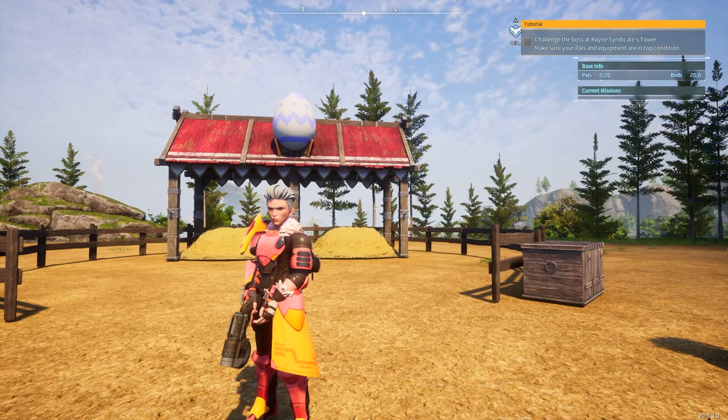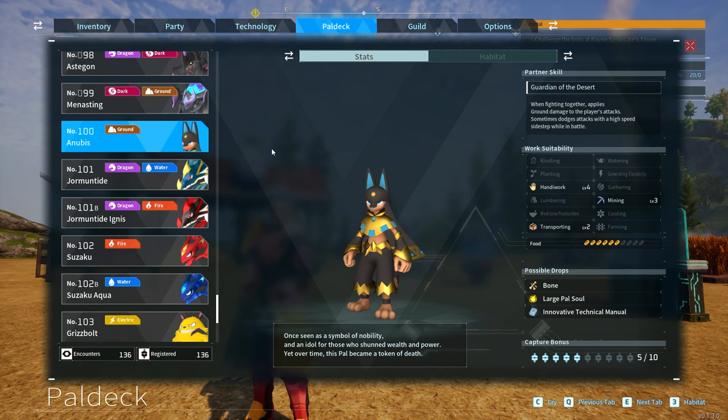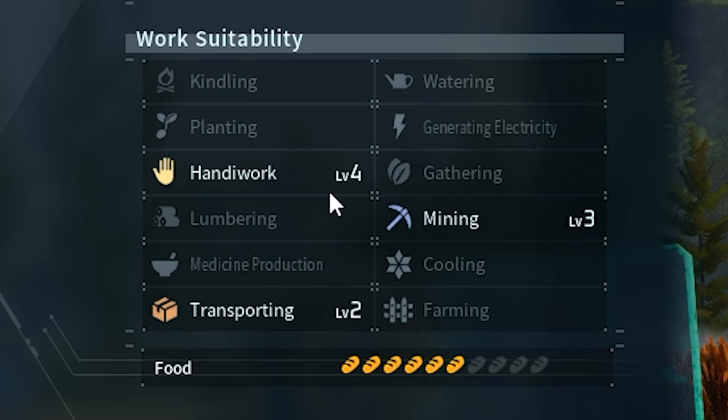Let's start first and foremost with the best handiwork pal in the game — and this, of course, is Anubis himself. This one has a handiwork of level 4, the highest handiwork level pal in the game. It also comes with level 3 mining and level 2 transporting. So it's an overall really good pal to have at your base at all times. I would recommend probably even having two or three of these.